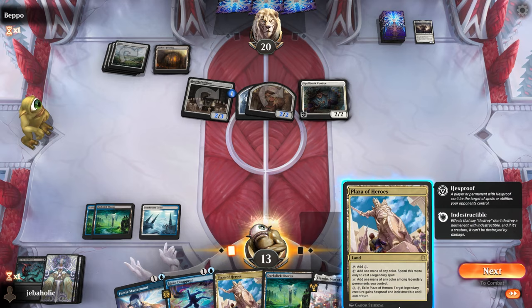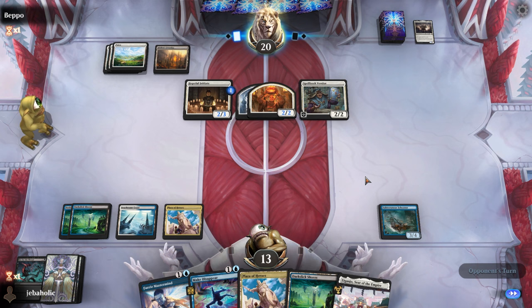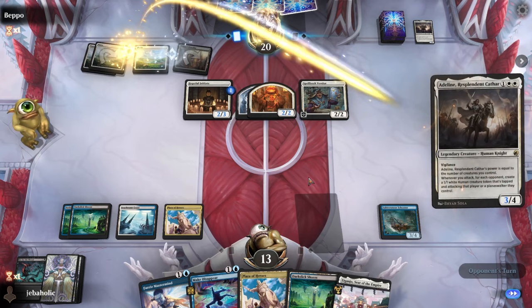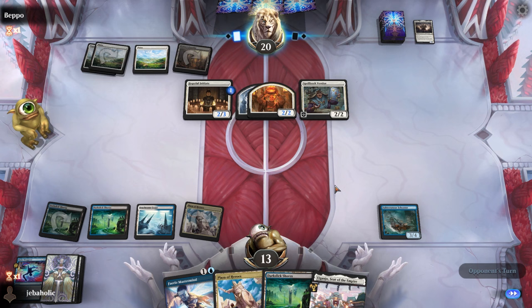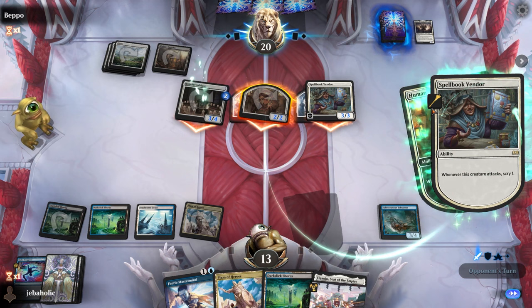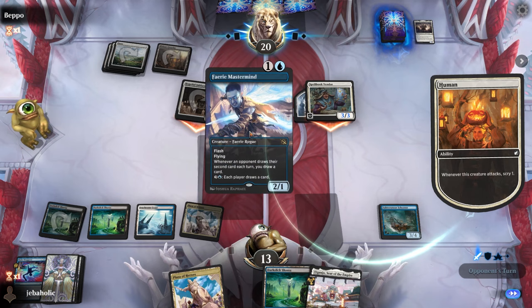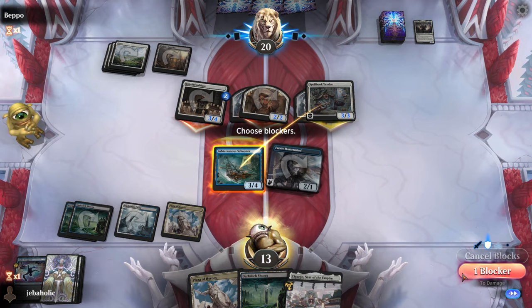Maybe I should have just played Mastermind and attacked with the Schooner there — that might have been a mistake. But now I can actually flash in Mastermind and then surprise block with the Schooner. Of course, that's what I was planning to do. They go for it, so let them scry first before we show them our play. They left it on top — wait, did they put it on the bottom? Maybe I missed that.